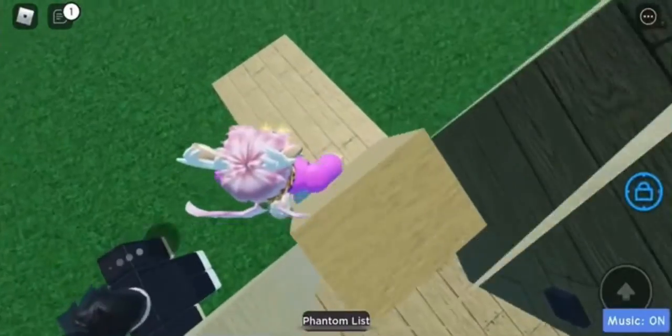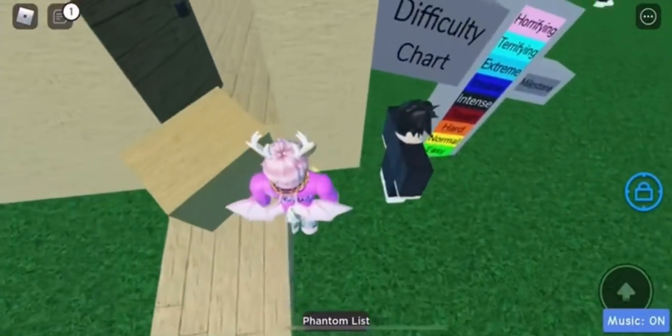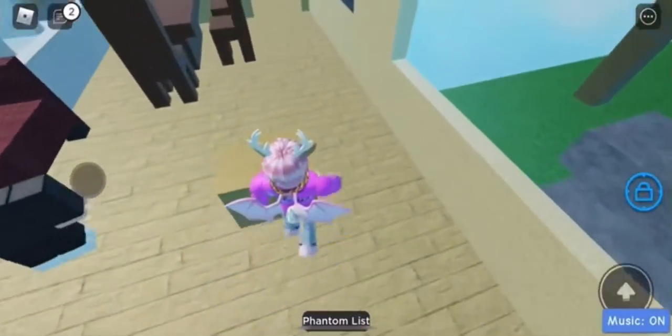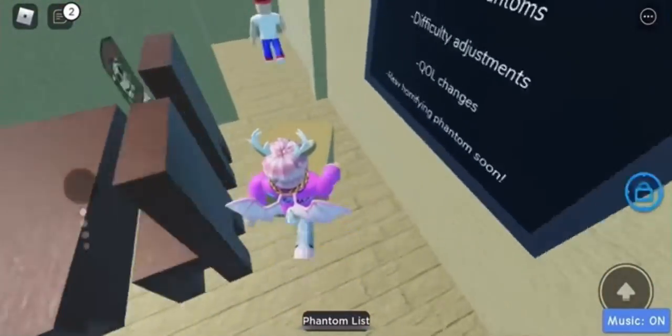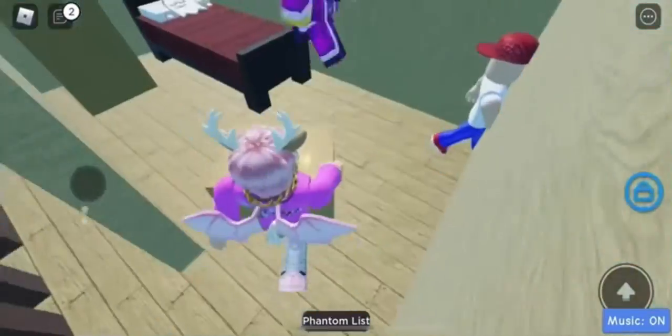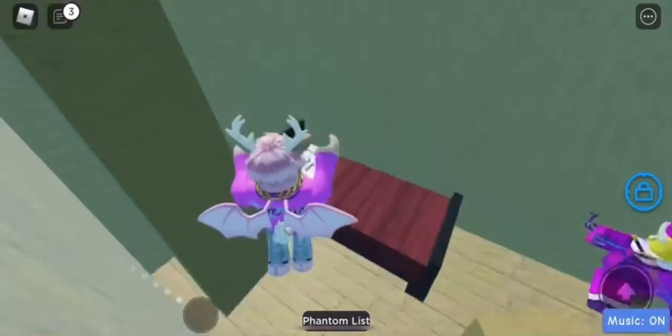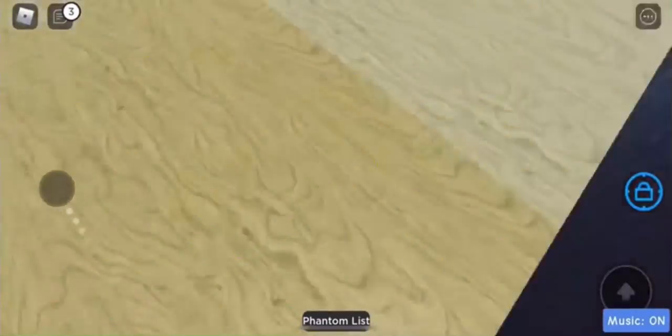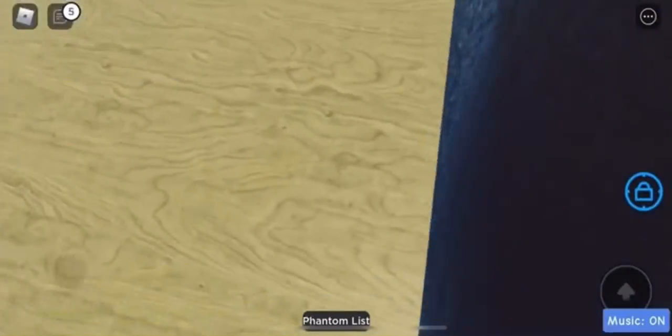Once you get it in, you can get the badge. Bring it over here and once you bring it in, this thing will open. Then get up here and touch this green little button.